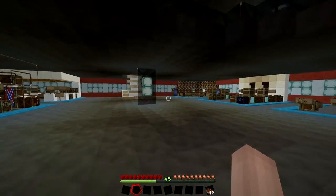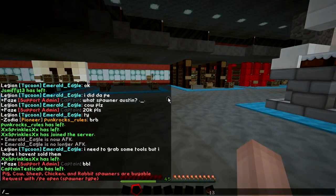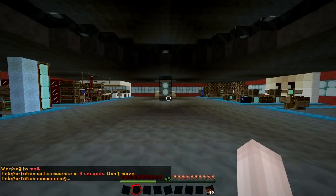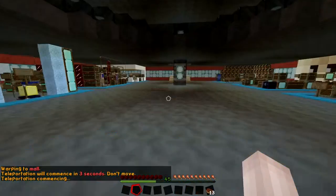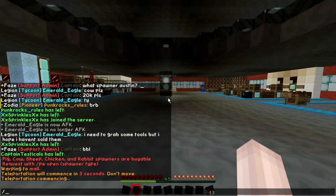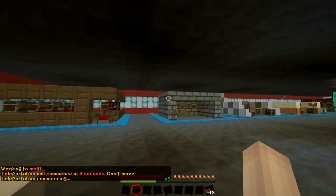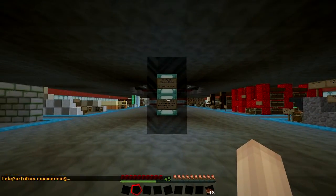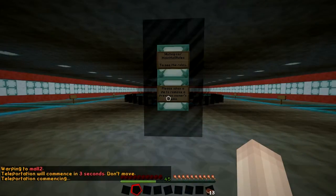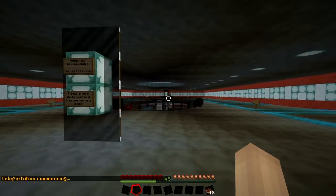With this mall there are actually three warps to get here. You got /warp mall of course, which only moves you a few blocks - right there. This is where the warp mall comes into play. You can also do /warp mall 1 and you're set on the opposite side of the mall. And you can do /warp mall 2 which takes you right up to the top floor, right in here at this location.